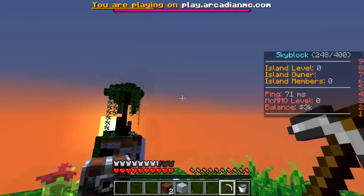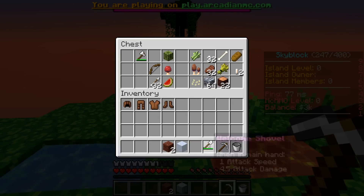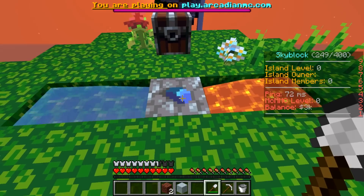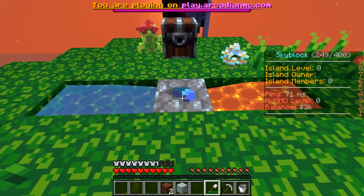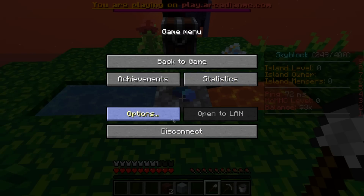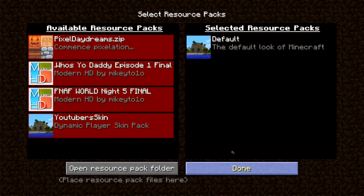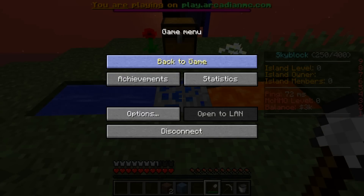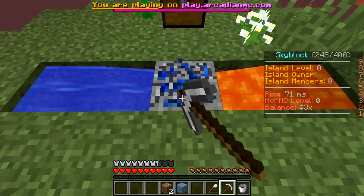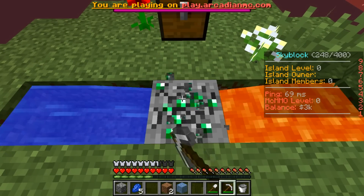I have my texture pack on but not my regular shader because of outdated versions. Wait — is that a diamond? I'm not familiar with this texture pack. Let me check — options, resource packs. This is my texture pack by the way, Pixel Daydreams, it's in the description. Okay good, it's not a diamond — I was gonna be very upset because we can't mine that yet.